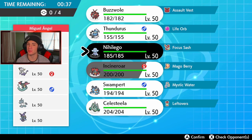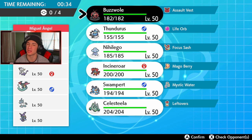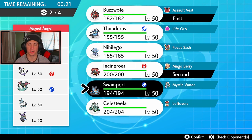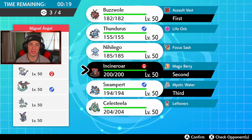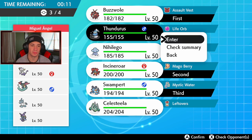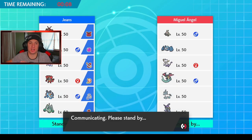Thinking about who to lead — I kind of want Incineroar turn one and Buzzswole to get going. We're going to go Buzzswole here. I don't want to bring Swampert in. We'll go Swampert as well, and in the final spot I think we go Thundurus — he's got the Electric moves to switch terrains. He does have Misty Terrain so we've got to watch out for that if I go for Will-O-Wisp with Incineroar.